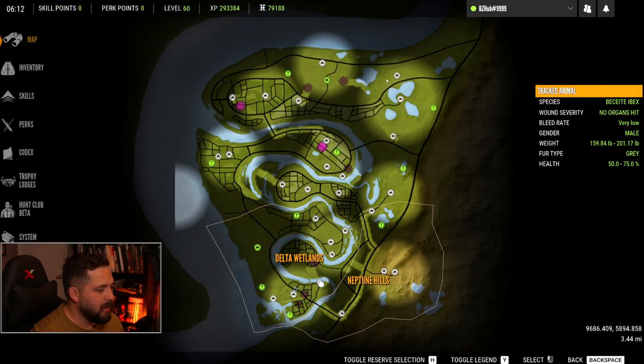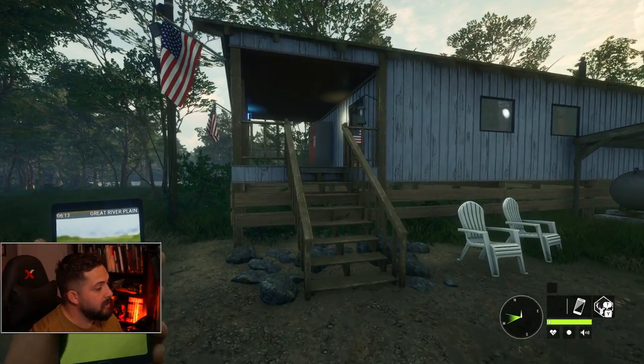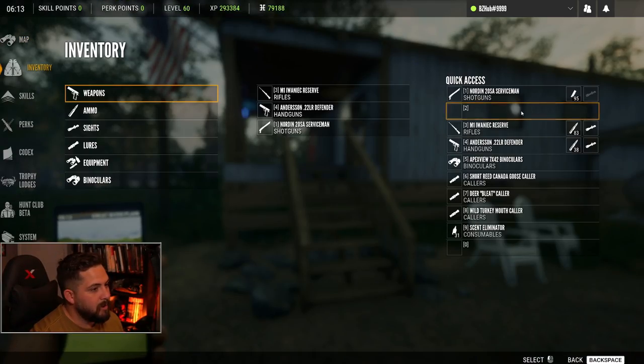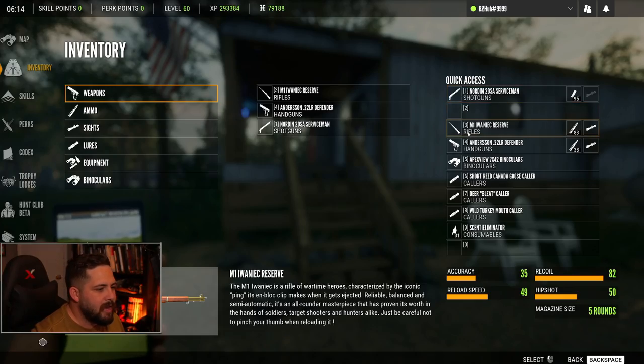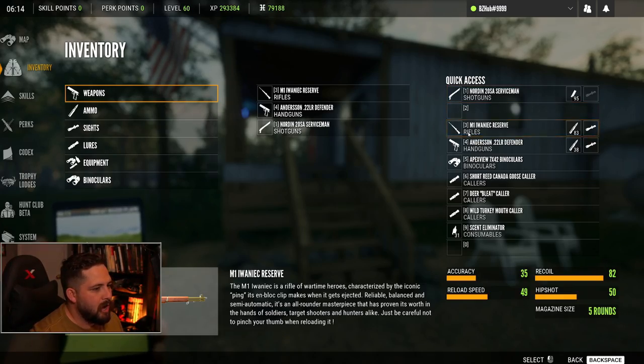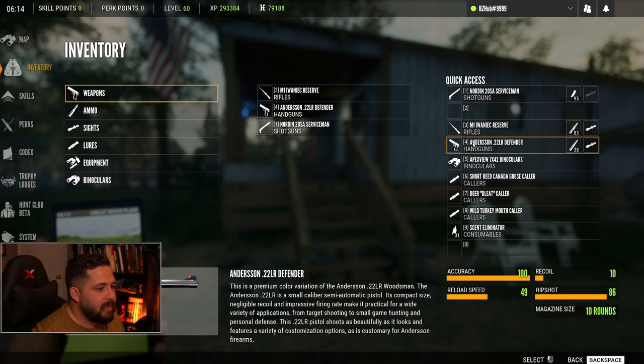I've done a bit of exploring, as you could probably see from this map here. We have been everywhere on this map, trying to figure out where some of the animals are and trying to get a good look at everything around here. I have the Norton 20-gauge serviceman shotgun for those pesky bobwhites, the M1 for taking out some of those hogs and deer, and the 22 Anderson handgun.